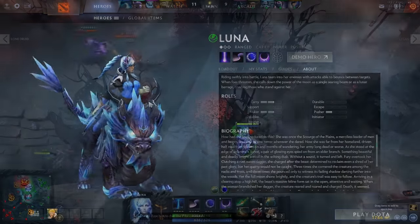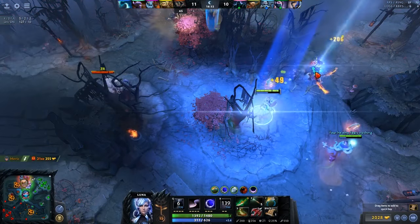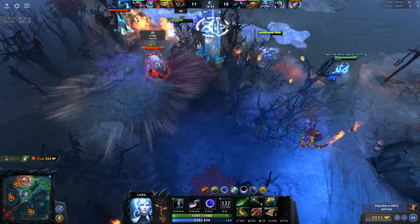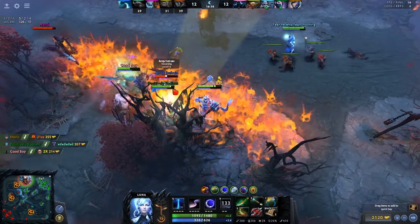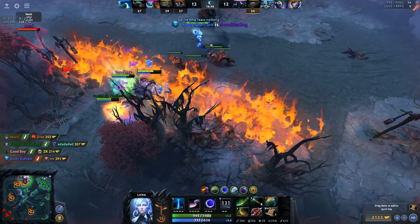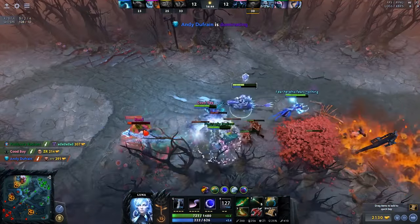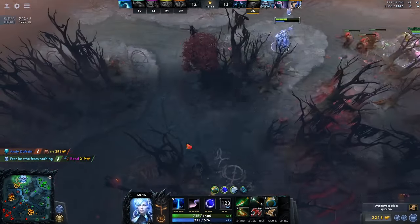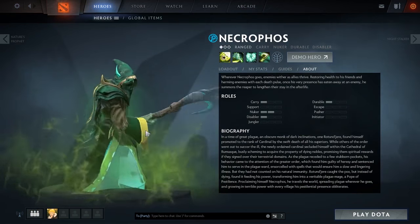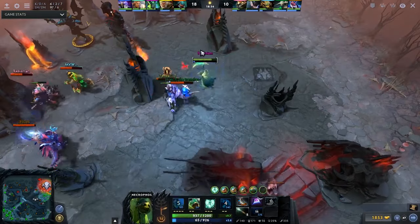Number 2, Luna. Luna is a really strong carry with great damage and amazing skills like Moon Glaive, which helps you clear waves faster. It's amazing for high ground pushes, and let's not forget her Eclipse, which is a really scary skill especially against heroes that didn't build a BKB.